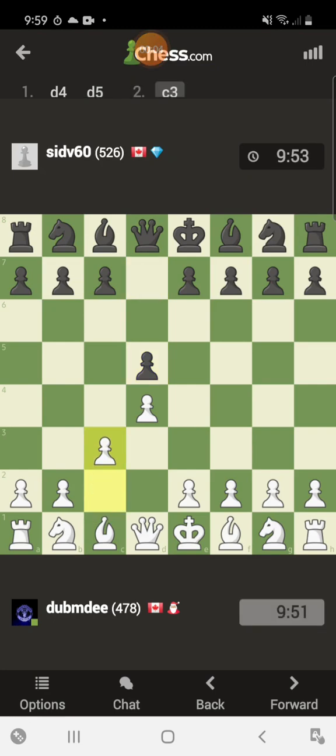I want him to move one of these knights out. That'd be nice if he did that. That's usually what they're going to do. Because I wasted a move, I'm going to move this to there and then do a Queen's Gambit.